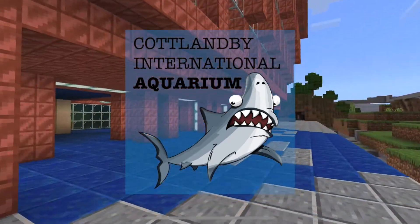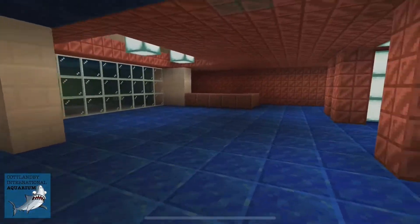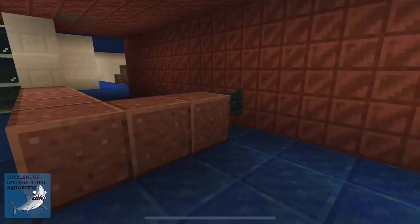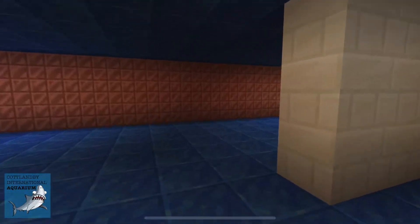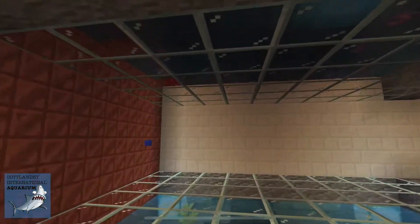So here we are - the Cotland Bee International Aquarium. Let's have a walk around, let's see what it's all about. Here we are in the entrance foyer, very nice. Look at those dangling lights - very artistic. Don't look at the background, I'm not finished yet - that's the staff-only area. I've put a bit more decoration in here for these tropical fish as you come in. It's nice isn't it.